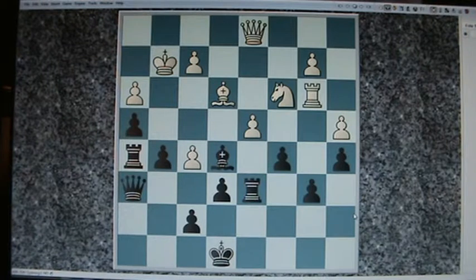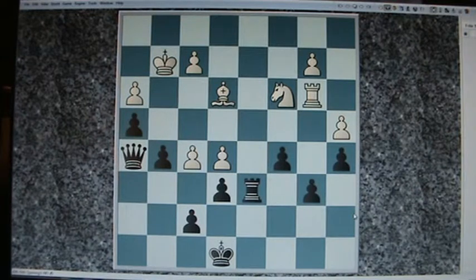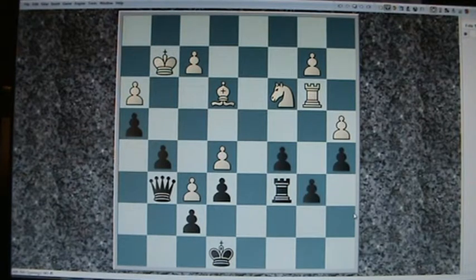Chess Challenger 7! Queen h5 — what? Have you gone insane, computer? Desperate move. It gets the piece and the rook for the queen, but it's not very good for white to undertake such play. f6. There is compensation, but it's pretty feeble.